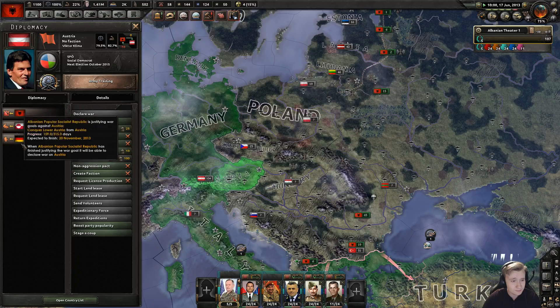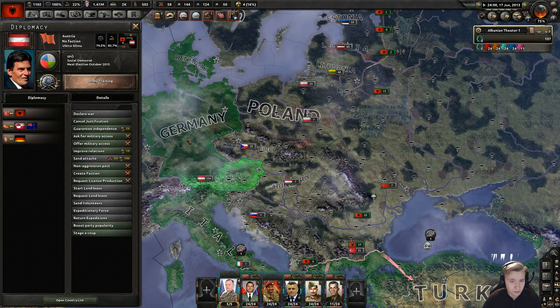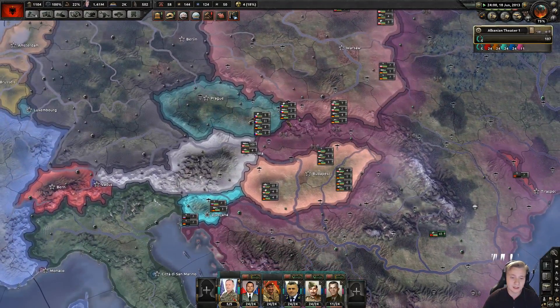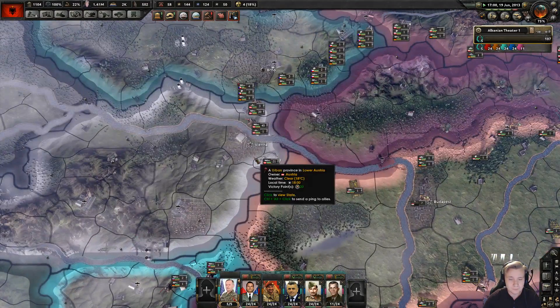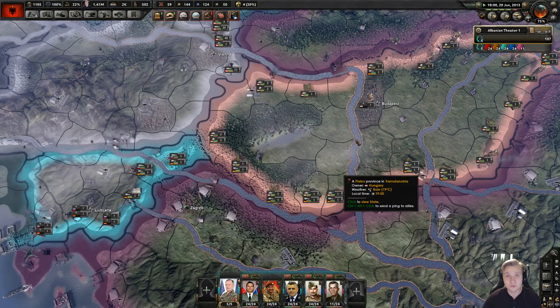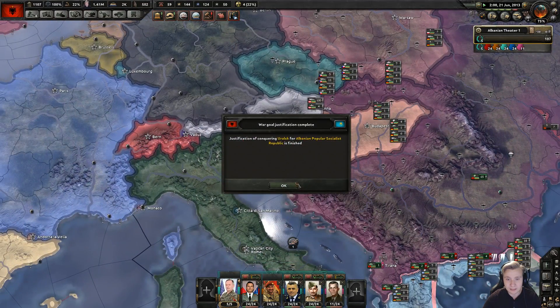We have another five more days right there, which means it should be about 100 more days — actually 150 days — before we attack Austria. And they're guaranteed by Germany right now, so I guess NATO is going to be slightly more prepared than I wanted. But what do you do? I was kind of half expecting that to happen.